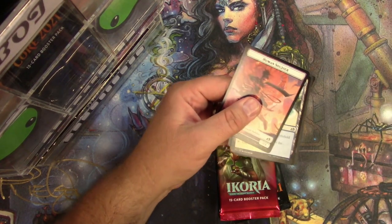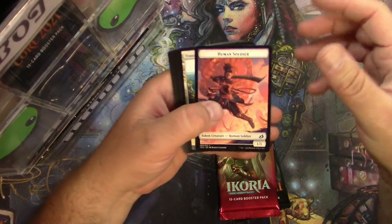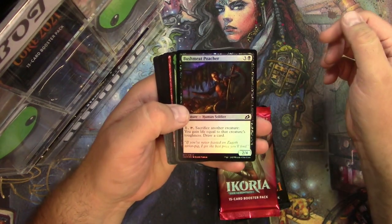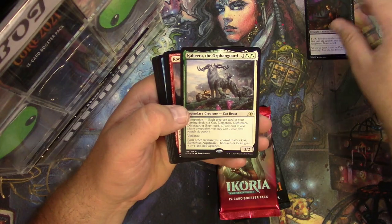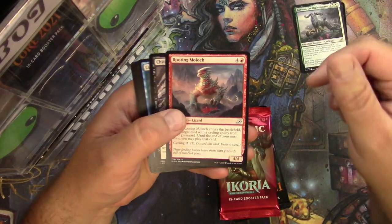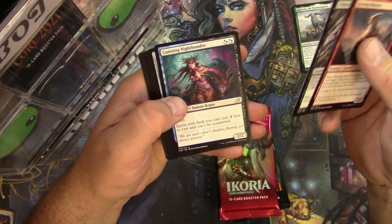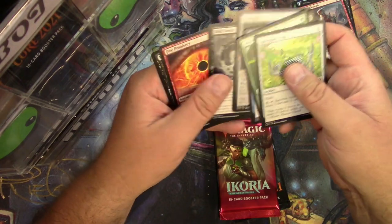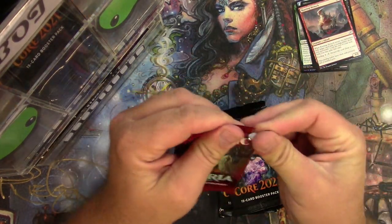Okay, I really am able to get into that, trust me. Token, Tranquil Cove, we got a foil Bushmeat Poacher, and a Kahir the Orphan Guard, companion cat beast, Rooting Moloch, Chittering Harvester, Cunning Knight Bonder — that's it.